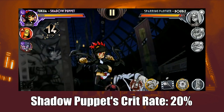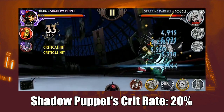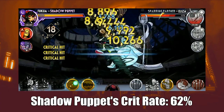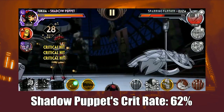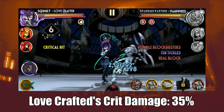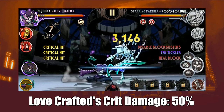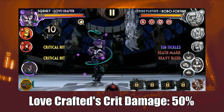Two stats that are tethered to one another, crit rate and crit damage have a symbiotic relationship. Crit rate increases the odds of landing a critical hit, where crit damage increases the total damage output of criticals. Some variants usually need only one of these stats — rate being the most frequent — but generally investing both is the best choice, especially on characters with death mark.